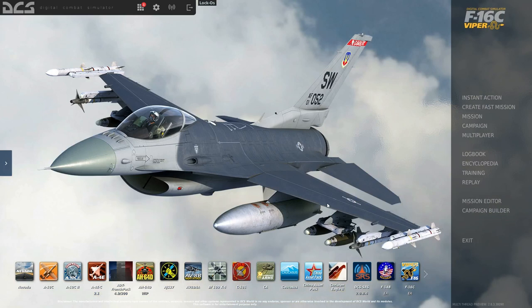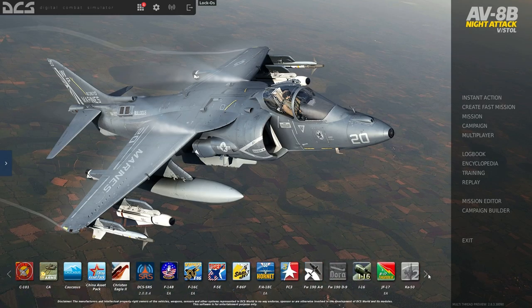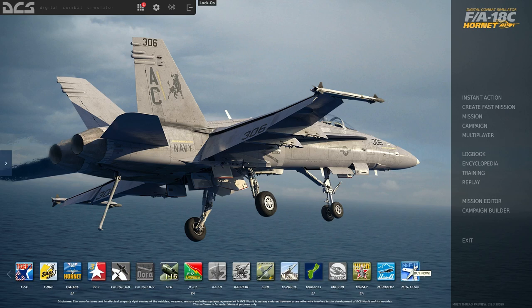If you love naval aviation, you actually have several options. The A-4E Community Skyhawk mod is a naval aircraft. Other naval aircraft include the Harrier as a jump jet — various countries use it as a naval aircraft off landing assault ships. You also have the F-14B, the F/A-18C Hornet, and the Su-33 Flanker-D, which is a Flaming Cliffs III aircraft.